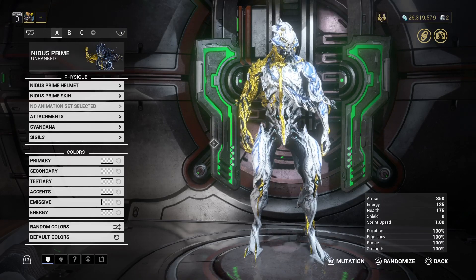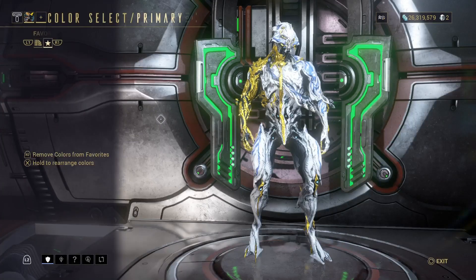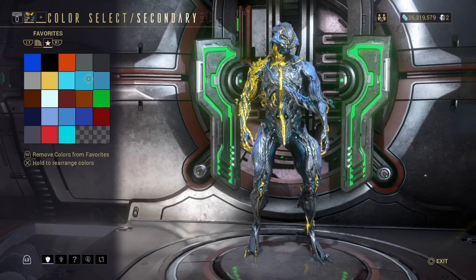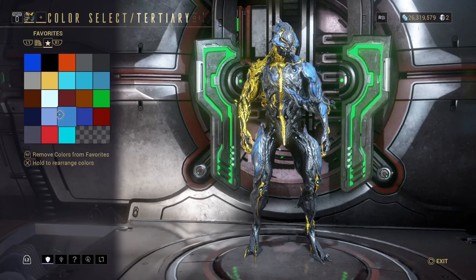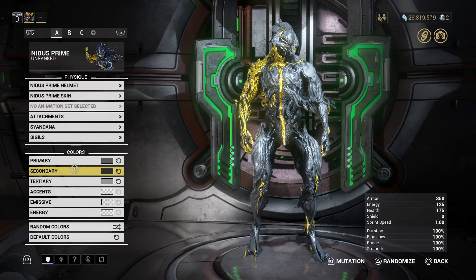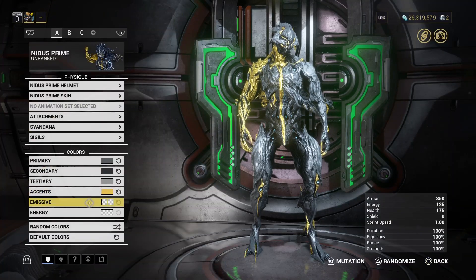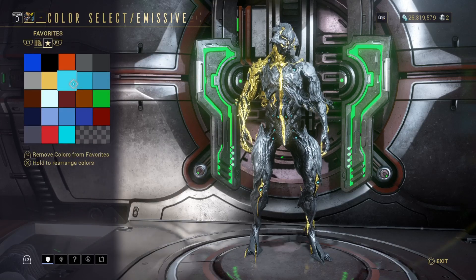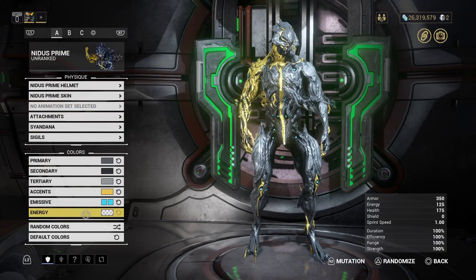Anywho, it is time for the umbral, obsidian and dex fashion frame. Let's go ahead and change them up a bit. If anyone's wondering what color scheme I use or how I found colors similar or close to exact - because I've heard people comment on previous umbral and obsidian fashion frame videos - I've done guides on those, so please go have a look at those.